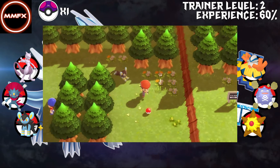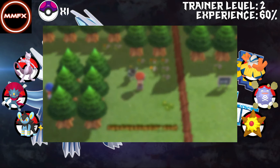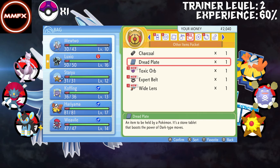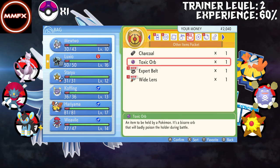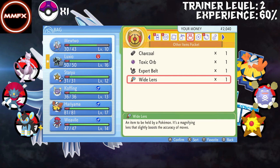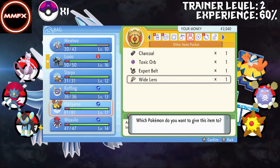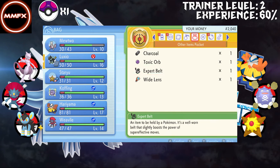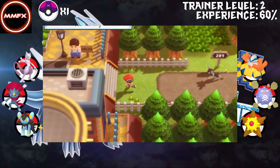A relatively easy fight. Let's see what items we've got because we could be helping out. Charcoal doesn't help anyone. Dread Plate for Dark moves - we could give that to Luxio for Bite. There's a magnifying glass item here. For now it's fine, we don't really need to give any more items - we haven't really got the items to give.